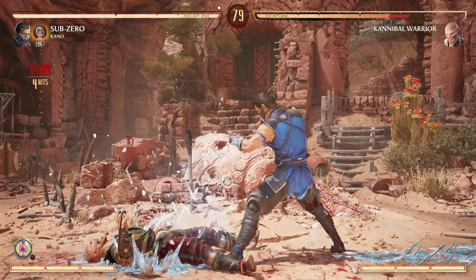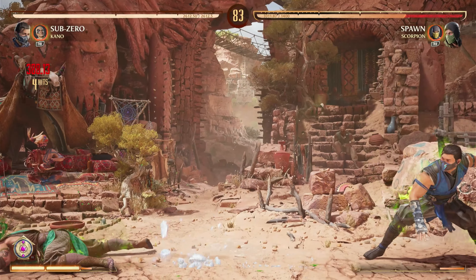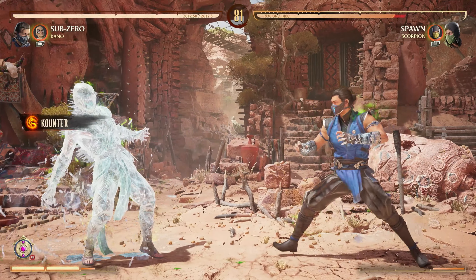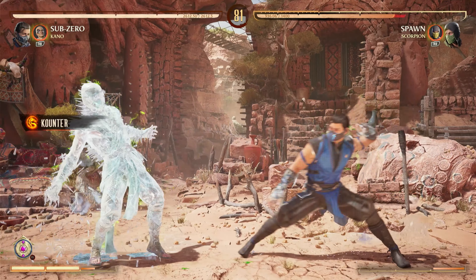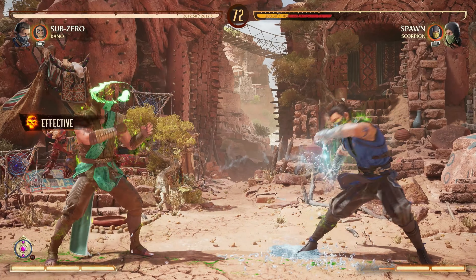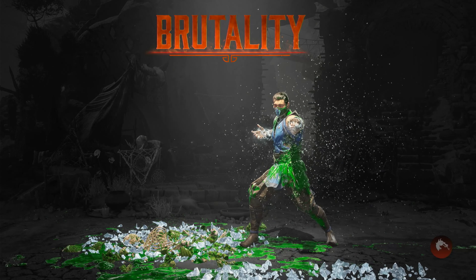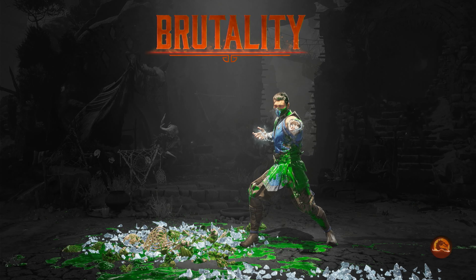You can also activate Ice Clone in the air for some interesting combos, but I'll leave that up to the masters to show you the way on that one. Plus the AI is just pretty stupid and usually just walks into the Ice Clone or Ice Ball anyway, as they're extremely aggressive and kind of forget to block sometimes. Sub-Zero can also attack at every range and position effectively and quickly.